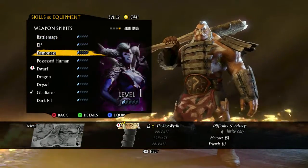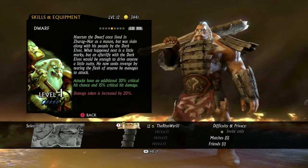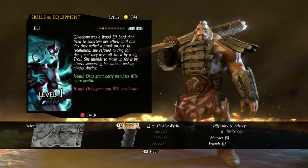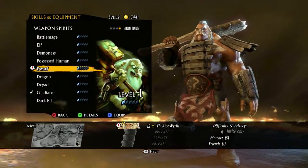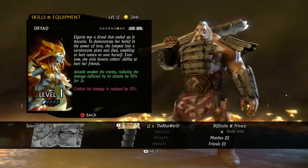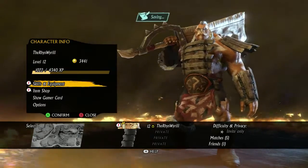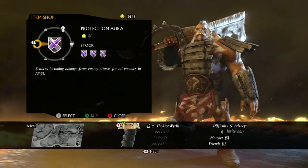Weapon spirit - we got the dwarf, that's right. So attack to have an additional 30% critical hit chance but damage taken is increased - damage taken is increased by 10%, that's increased by 20%. I'll go back to the dryad. I'm gonna equip dragon shard and moon shard, and now I have three of those - three protection auras. Not bad.